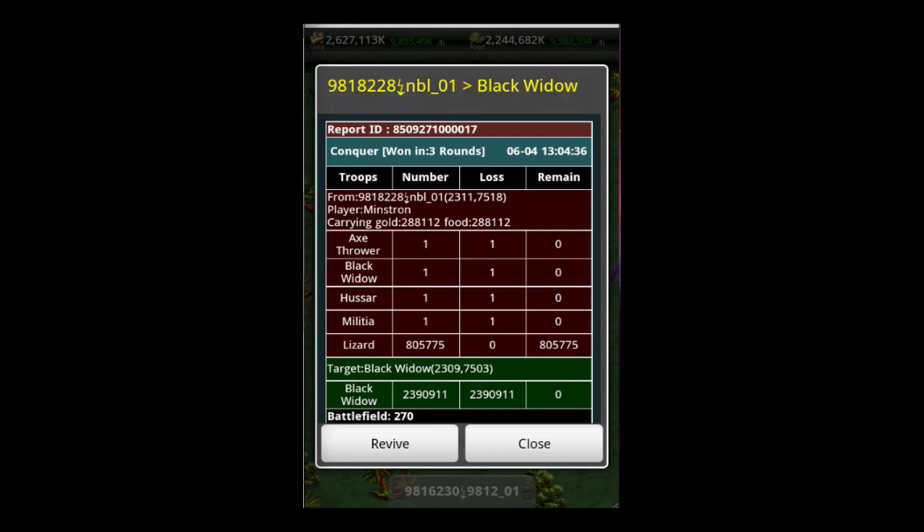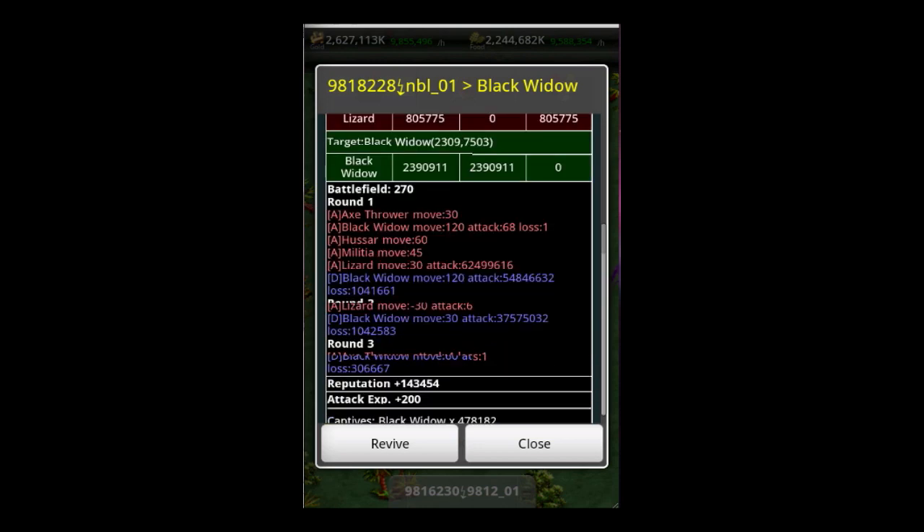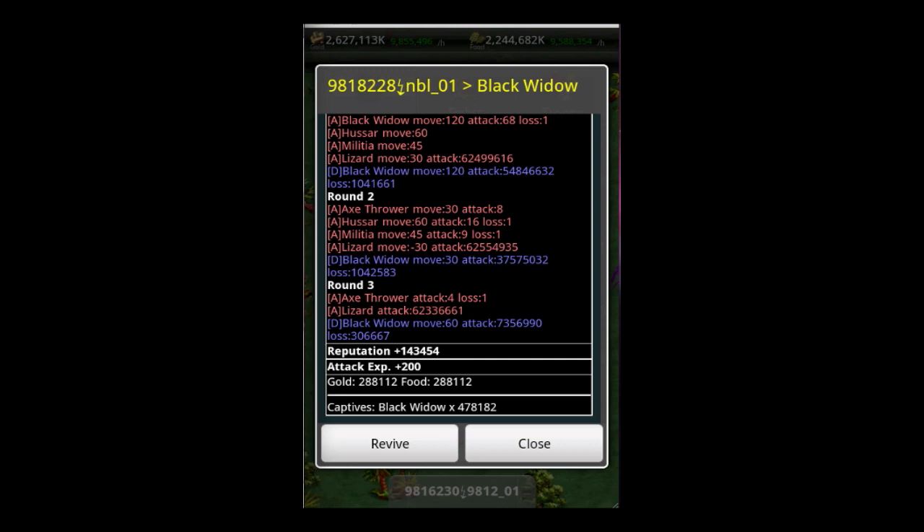My Axel, Red, Black Widow, Hussar, and Militia were all lost, but none of my lizards were lost, which is the gold — full attack experience plus 200, decent reputation gain. Gold and food suffered compared to our earlier conquer with the many lizards I used, but gold and food are cheap on the market, and we captured 478,182 black widows.